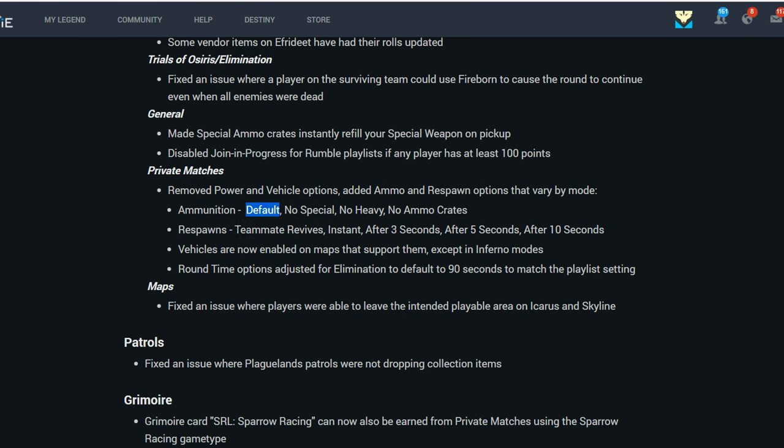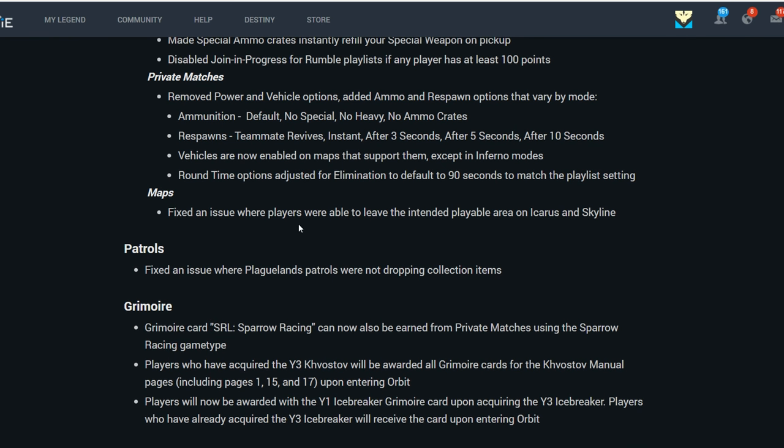In private matches you can also change respawns to have teammate revives: instant, after 3 seconds, after 5, or after 10 seconds. Vehicles are now enabled on maps that support them, except Inferno modes. Round time options for elimination have been adjusted to default to 90 seconds to match the playlist setting. They also fixed an issue on Icarus and Skyline where you could get out of the map.